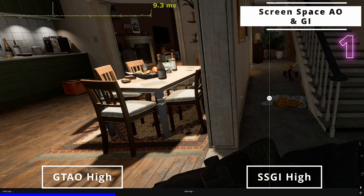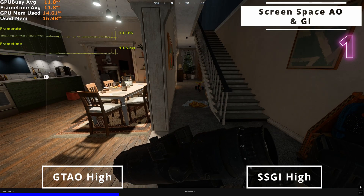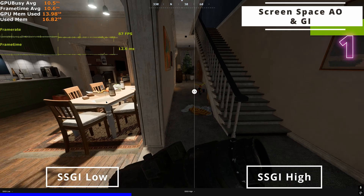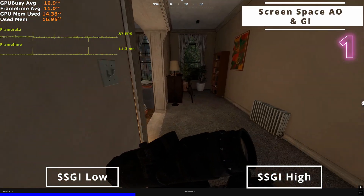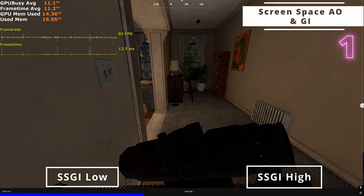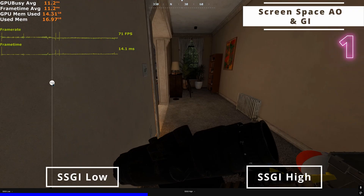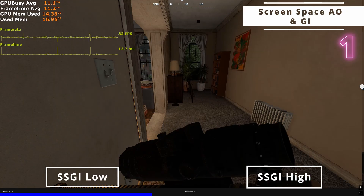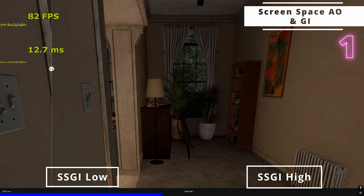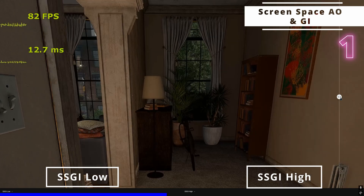We did a more in-depth video on this — be sure to check that out. SSGI low and SSGI high look almost identical in indoor scenes. The key difference can be seen in darker corners where SSGI high does a better job of slightly more illuminating than SSGI low, like this wall here. This is because of the fewer ray count at SSGI low compared to SSGI high.